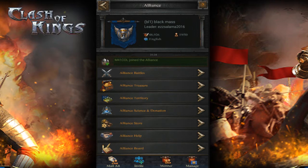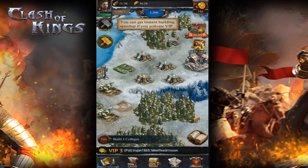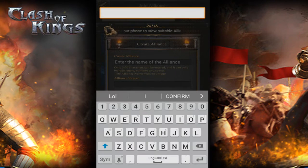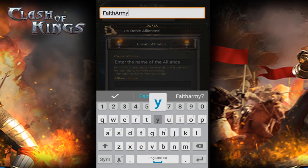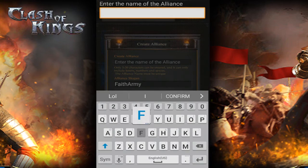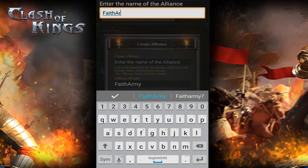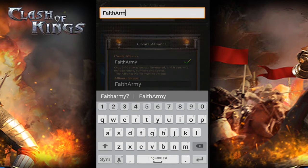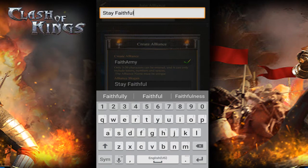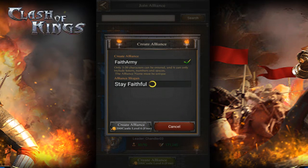Let's make an alliance. Let me quit this alliance — I don't know why I was in it. Let's quit it. Bang. Now let's create mine. It says 200 gold and I have 200, so let's see. We're gonna name it Faith Army — okay, that's our name. Oh wait, the other field was for the slogan. I'm a noob. Alliance slogan: stay faithful. That's mine.